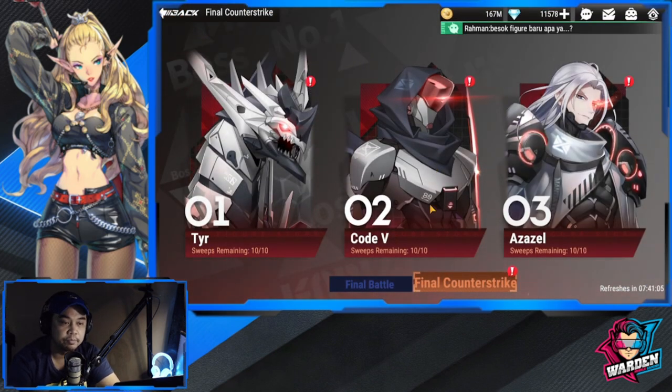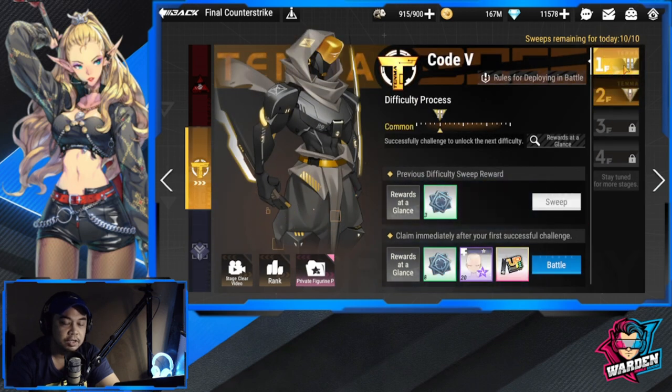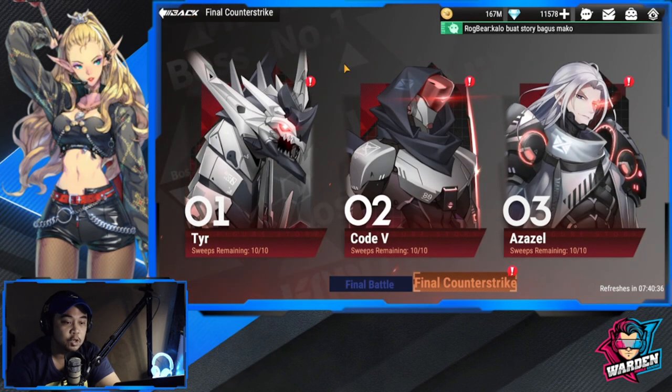That's the guide for Final Counter-Strike. It's the same as before — just farming for another event. Once you set lineups from the first floor they carry over, unless you want to change them for the second, third, and fourth floor. This mode opens once you clear Chapter 26-1 of the main story. If you found this helpful please consider subscribing — it helps the channel a lot. Stay safe, take care — this is the Warden, and I'm out of here.